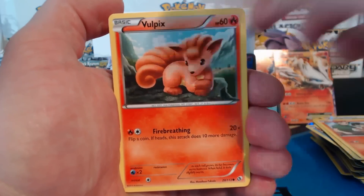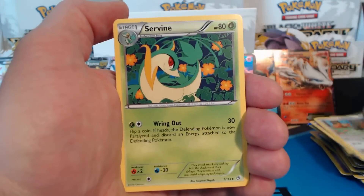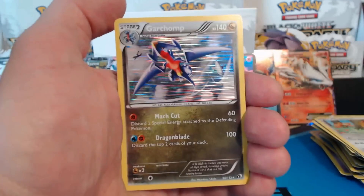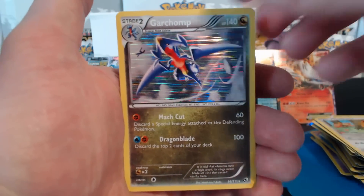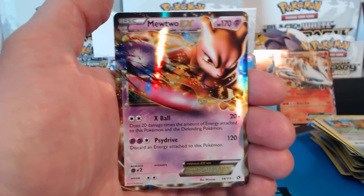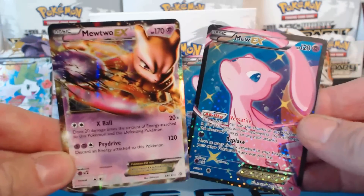Tepig, Vulpix, Swablu, Natu, Teddiursa, Servine, Trubbish. Garchomp — holographic rare, very nice. A Mewtwo EX, followed by a Mew EX. Another double EX pack! And it's another Mew EX — that's so awesome.